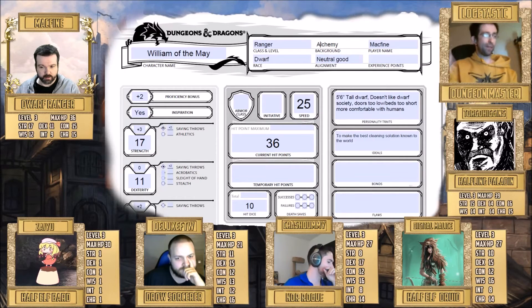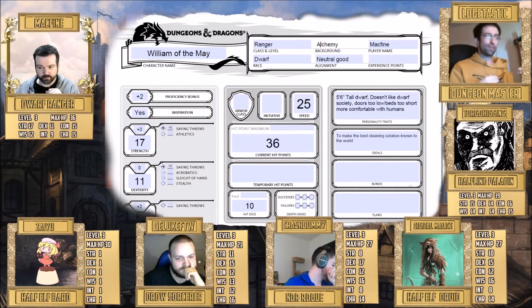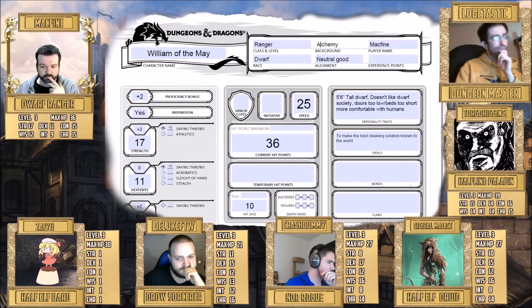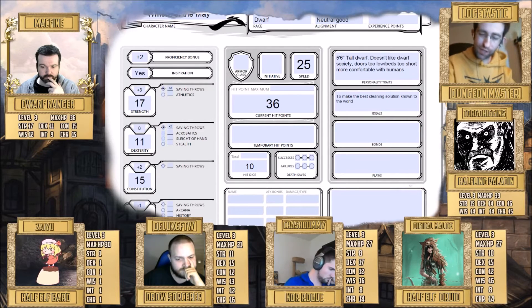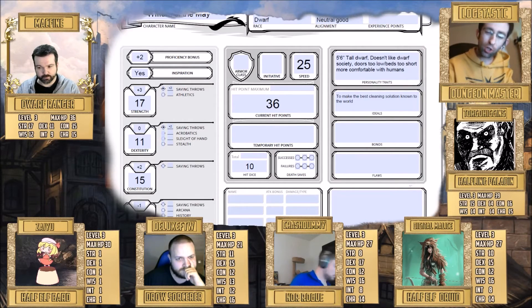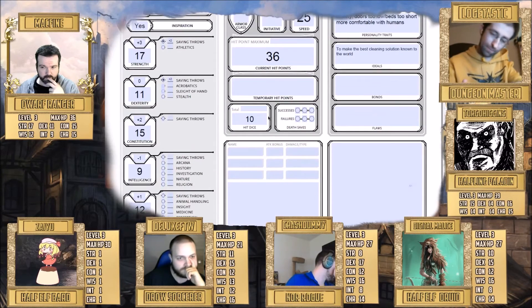Many players already set their skills in advance based on their backstories and racial bonuses. Custom backstories allow picking two skill proficiencies of choice, so long as it makes sense. The druid's skills ended up being survival, persuasion, perception, medicine, insight, and athletics — six total, because of the half-elf racial bonus. The druid also has proficiency in herbalism kits as a tool proficiency, which should be noted on the sheet.